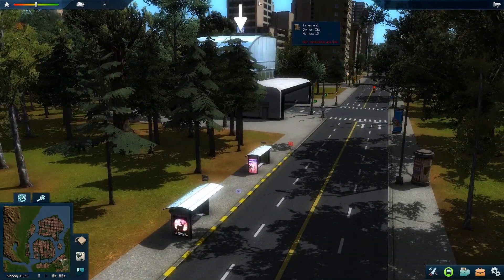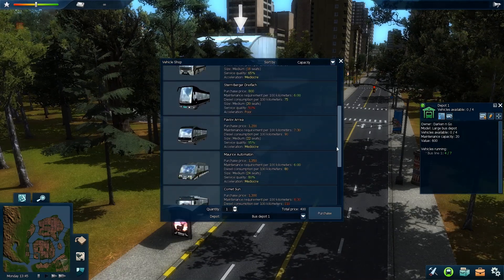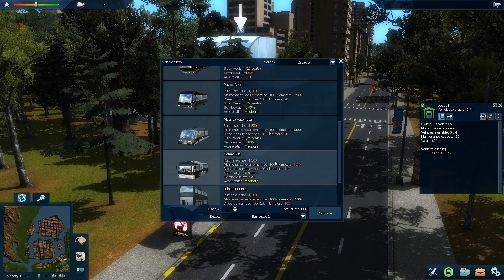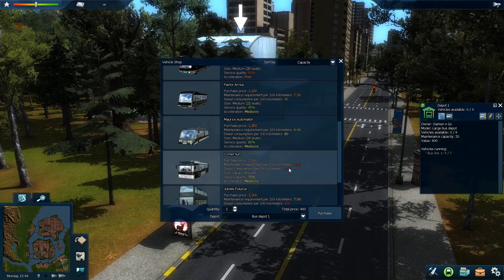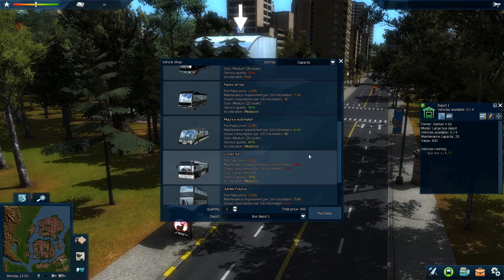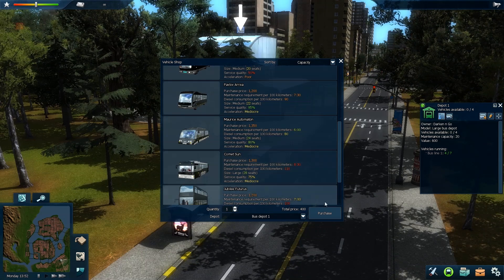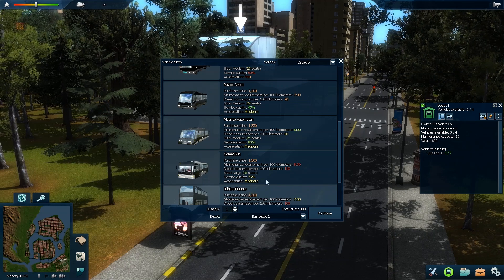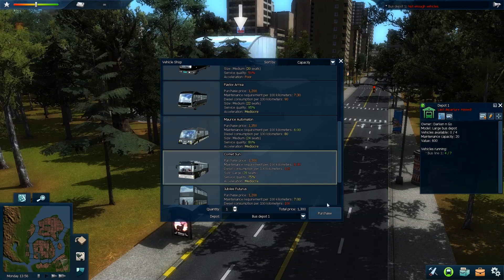The next bus is the Comet Sun — it's 1,300, maintenance cost is quite high at 830 per 100 kilometres, and diesel consumption is 110, which is quite a lot — more than the Jubilee Futurus which is a double-decker bus. Service quality is 75% and it still has mediocre acceleration.